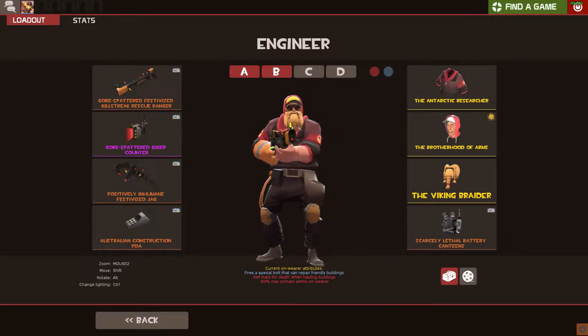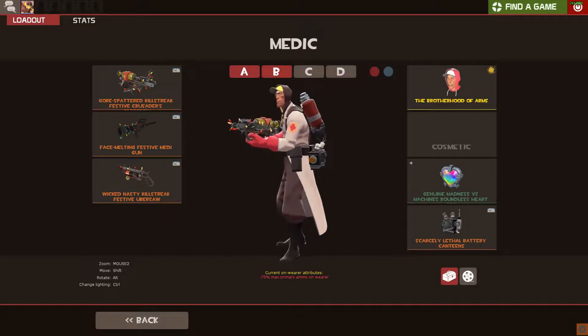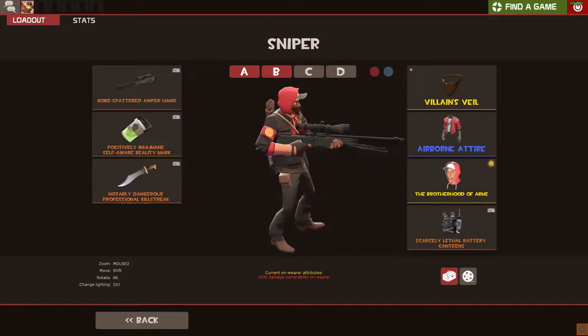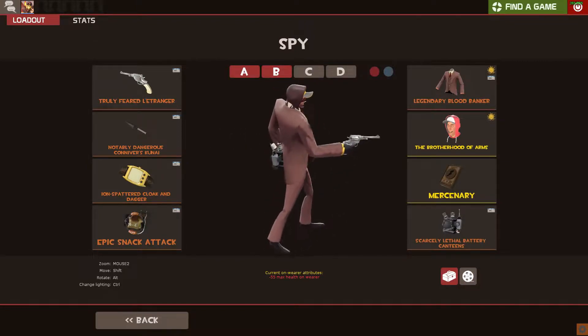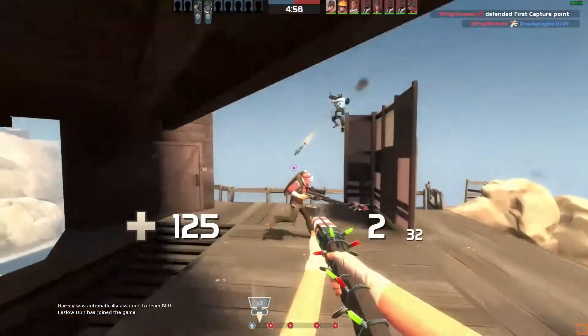The Brotherhood of Arms was added to the game on June 13th, 2013 as part of the Community Content Pack, being the second update to feature a bundle of community-created TF2 cosmetics. The Brotherhood of Arms was created by Part Bimson for the update, completely on his own — no team, just himself.